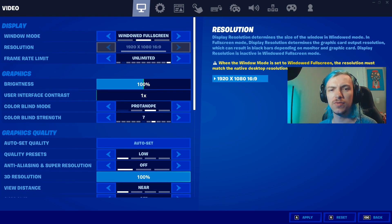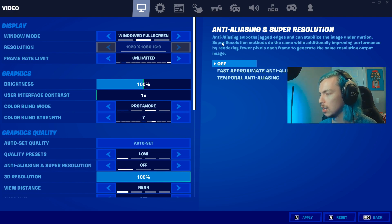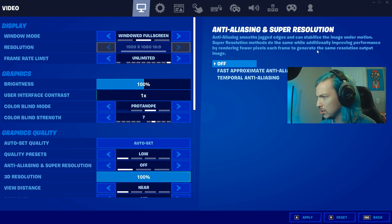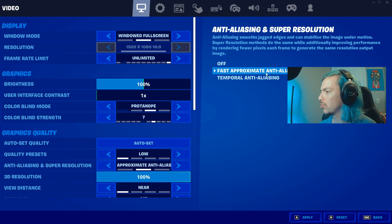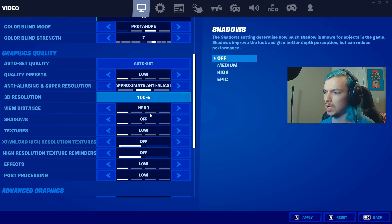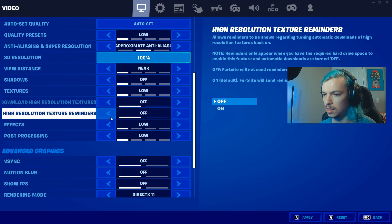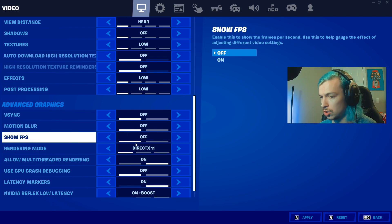We're switching to DX11 so we can look at the more advanced settings. One of the newer settings — I don't believe this was in any prior season — is anti-aliasing and super resolution. I recommend super resolution because, as it says right here, super resolution methods do the same while additionally improving performance by rendering fewer pixels per frame and generating the same resolution output image. For that setting, I recommend leaving it on fast approximate anti-aliasing. All the other settings you want on near, off, low, or off — same as before the season.